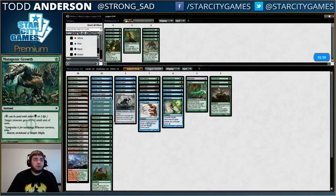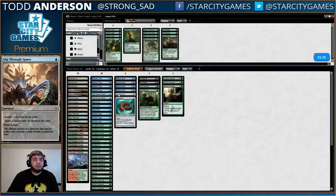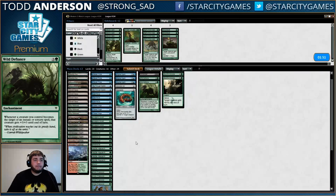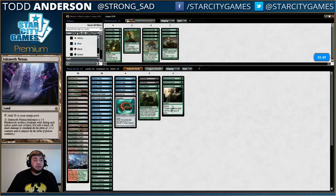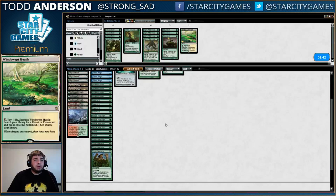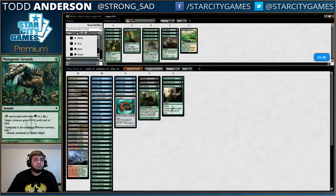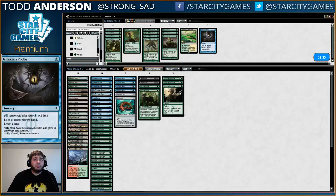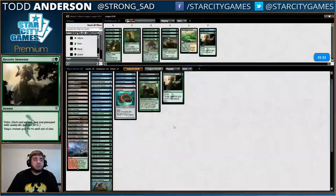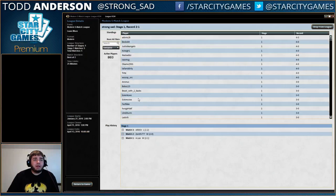Mutagenic Growth is reasonable, especially if we're on the Wild Defiance plan. You just want some guys and Slip Through Space plus Wild Defiance. I think we can maybe cut a land in this matchup — I'm gonna cut a fetch land. We'll cut one Swiftfoot Boots, and we still got to cut two cards. Cut a Gitaxian Probe... yeah, this is a very weird strategy I'm trying to implement here. I'm not sure how it's gonna work.